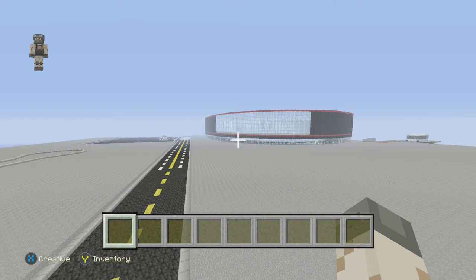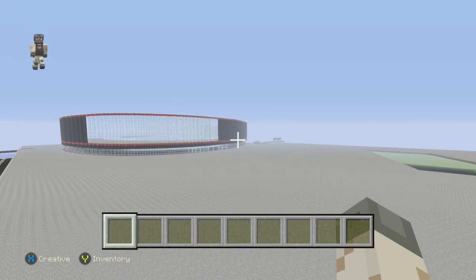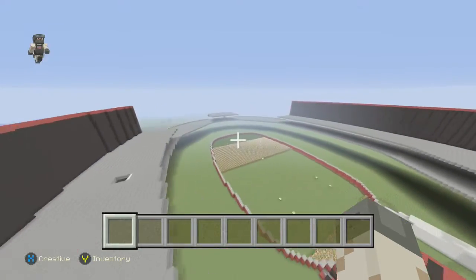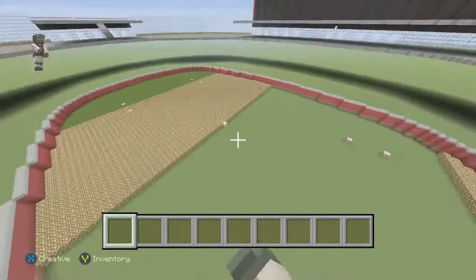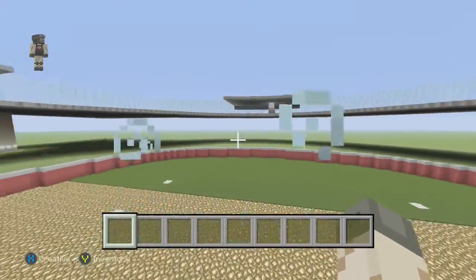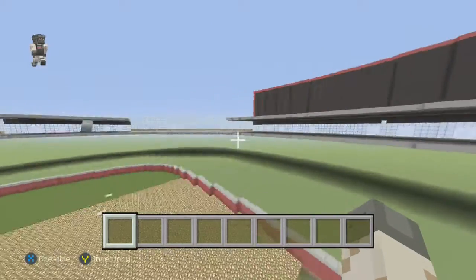Hey guys, I just wanted to show you the update on the stadium. I have destroyed all the seating. I had some help from Mason — my cloud filled out. Mason put in this glowstone for me. I started putting the carpet in, but this is what it looks like right now.